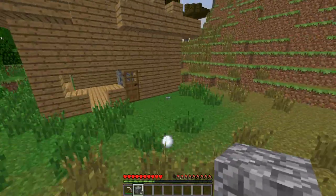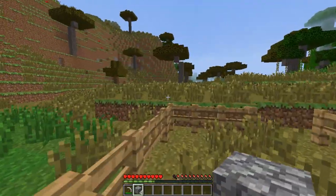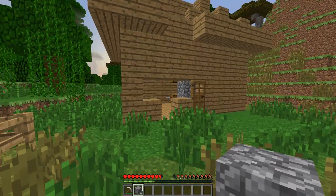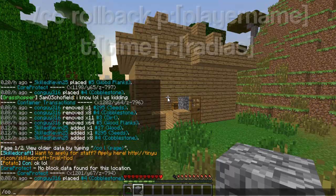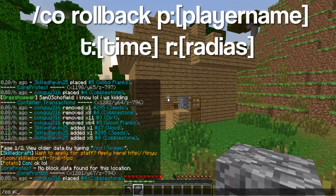So if you want to roll something back, everything starts with `co`. You do `/co rollback` and then the player name — so we know con guy 316 is the one that griefed it. Then you specify how long ago: it says it was 0.08 hours ago, so we might as well just do one hour. You add `t:1h` — that's one hour.